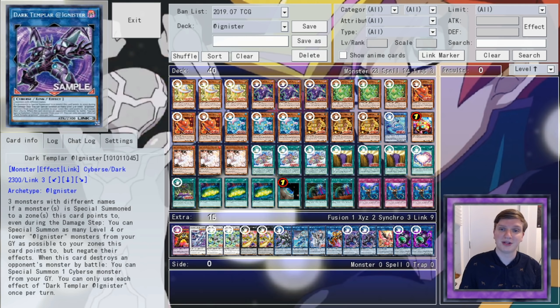Unlike other decks unable to engineer LP setups, however, Ignister's ability to destroy daunting dinguses and blow through back row is nearly unmatched, so deck building is going to be a matter of ensuring we have the tools to push through early choke points and the redundancy to find our explosive opens every game. So with that, let's get into the card by card. Firstly, our Ignisters.